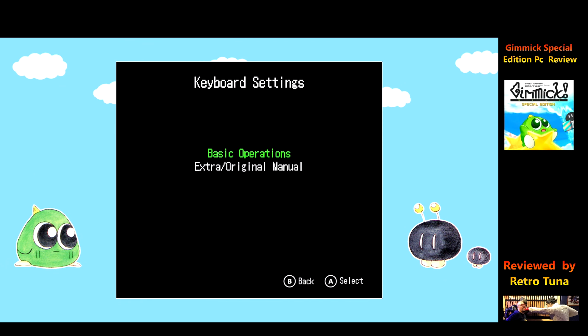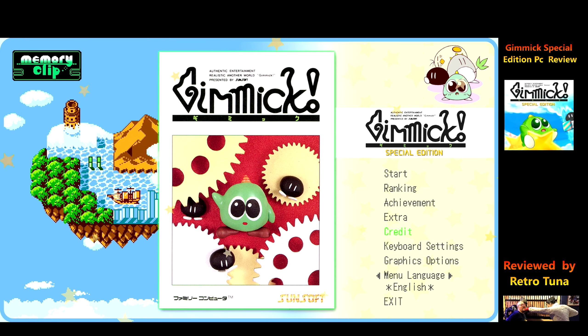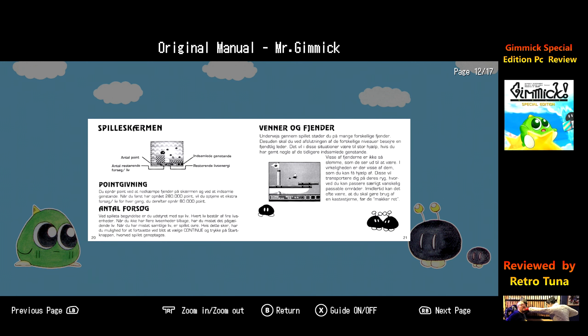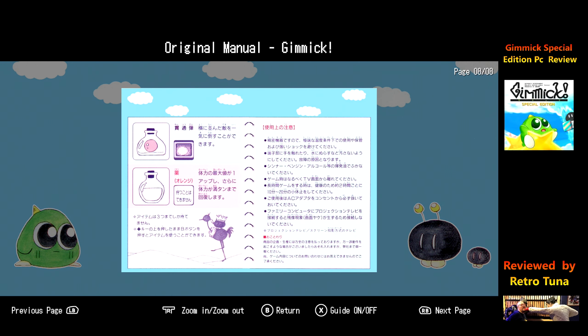Your keyboard options - I'm not sure if you can change any of this stuff, but I'm not going to mess with any of the keyboard stuff because I'm not going to play on the keyboard. This shows you the credits to everyone involved in the original game and the people involved in the special edition remake. In the extra mode, you get artwork from the boxes - basically you get posters, and you go through and get the booklets for the different versions of the game.